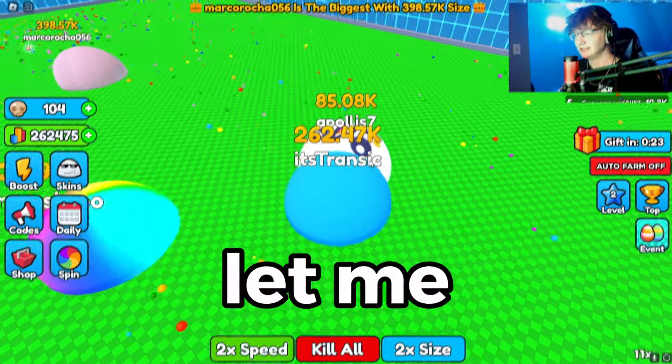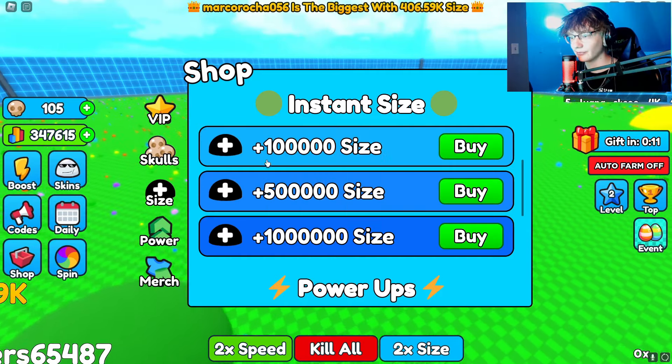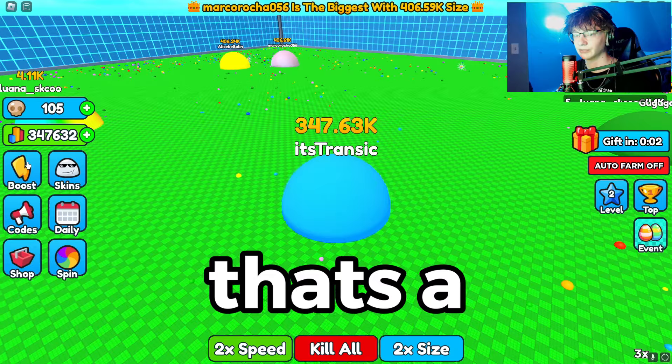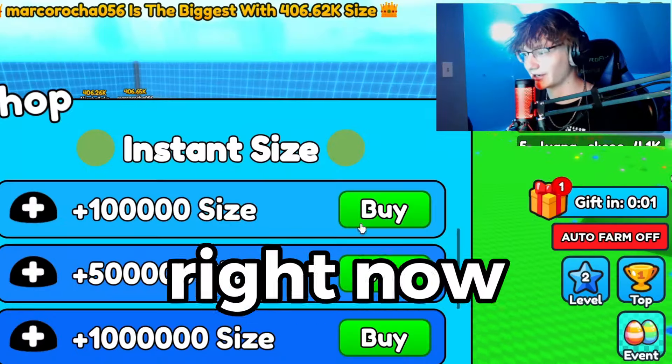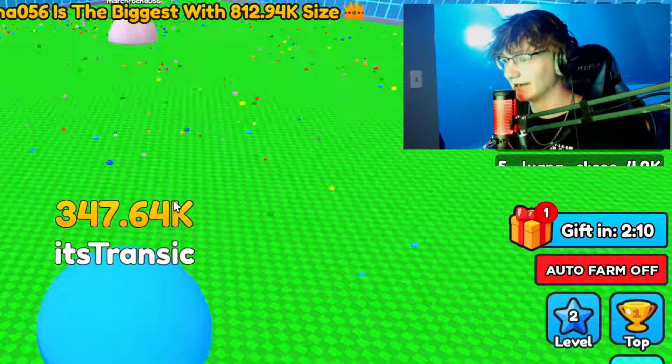I might have to use Kill All. If I can eat Apollos I might be chilling — Monopolis can't escape me, I'm at two times speed. Let me eat you. Can I buy size? 99 Robux for how much — 100,000? Yo, if I buy that and go push them that's a perfect idea. Hold on, we're doing that right now — 100,000 size. Oh never mind, never mind, we're not doing that.